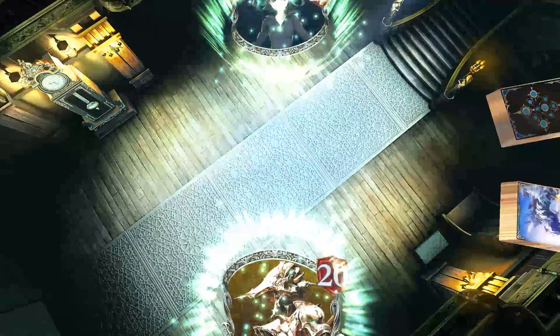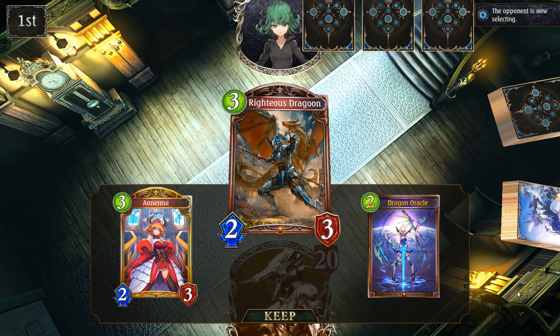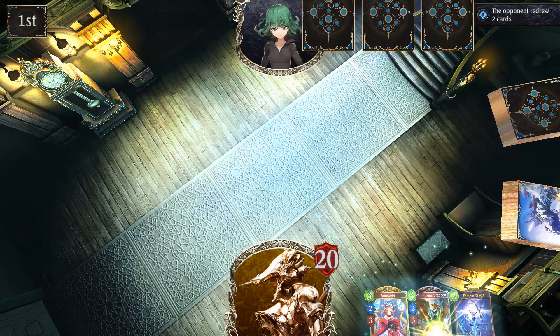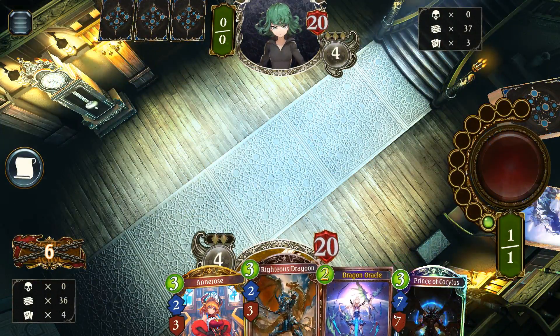Up against Runecraft. It's really true — now that the nerfs are live, all the other classes have some chance to shine, which I'm happy about. Not a bad hand here, actually. Obviously, you want to save the Anroze for ramp, so we can play the Oracle into the Dragoon, something like that. There's our target. Stay on target and I think we'll be okay.